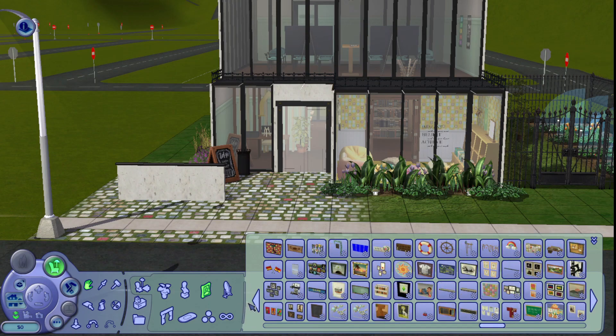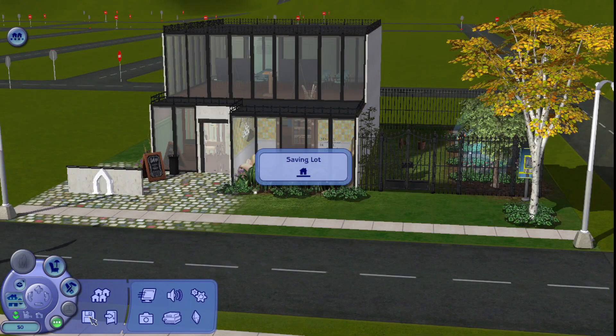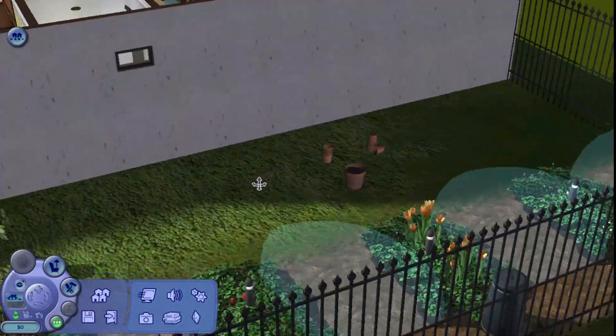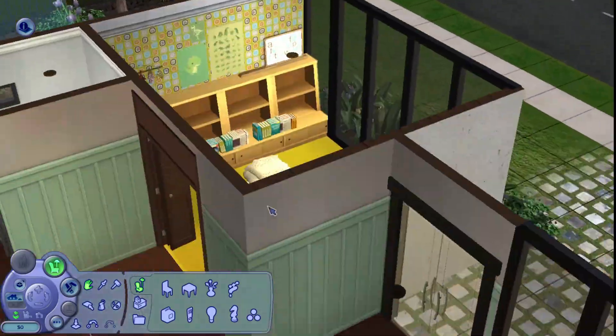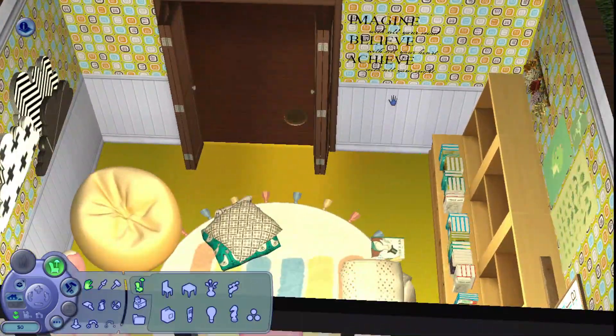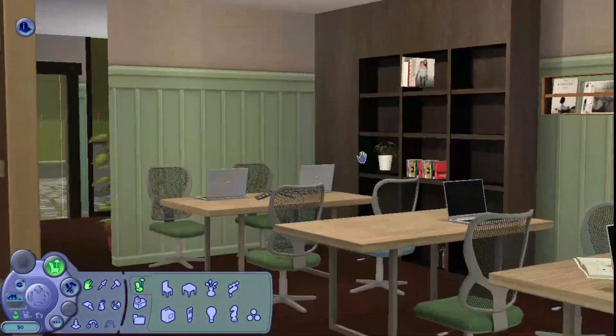Those chairs upstairs are from Around the Sims 2 — school chairs that look so realistic, like the little black pad with a notepad arm from university. Out here is the community garden, that's the kids' room, and that's everything. I hope you all enjoyed, and see you soon — bye!